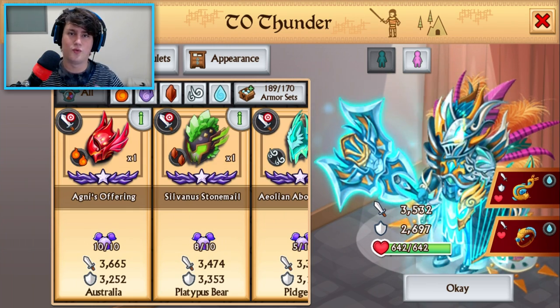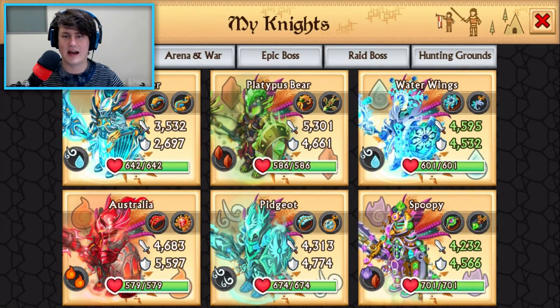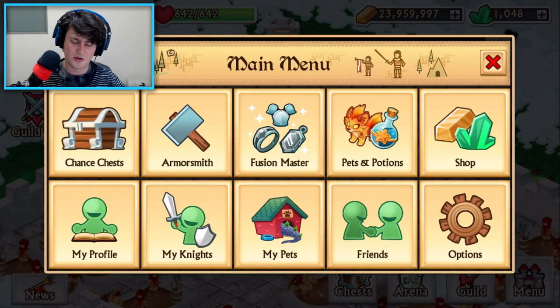What we're going to be doing from now on is weekly chest openings — that way I won't be spending heaps of money on the game. I'm going to do weekly unboxings. I might review some of the updates and some of the crazy new armors. I see that some people have like 10k attack now — that's ridiculous. This game is insane at the moment.